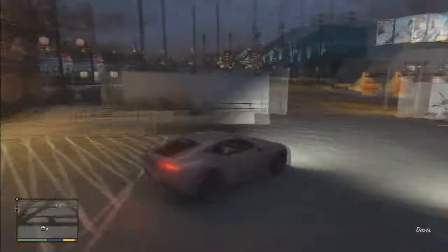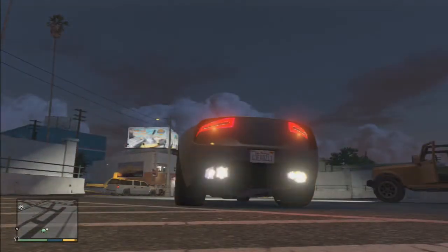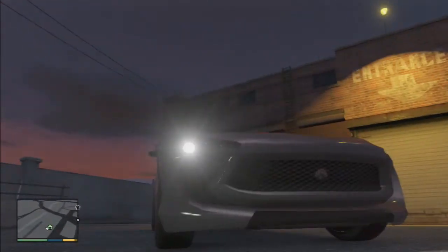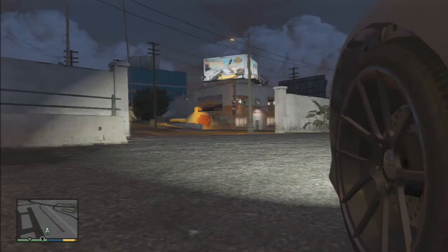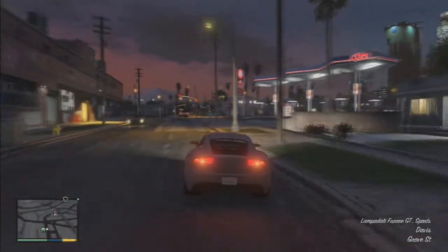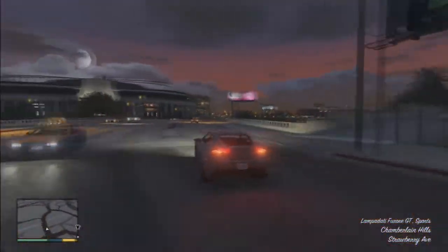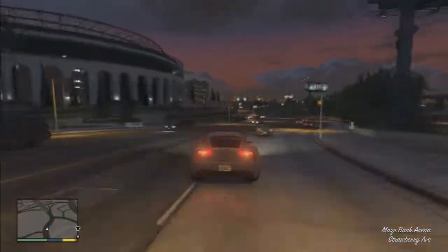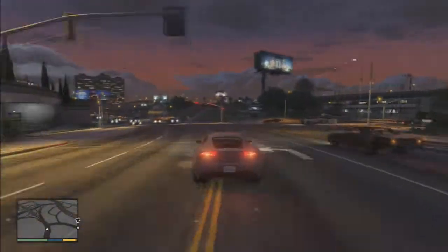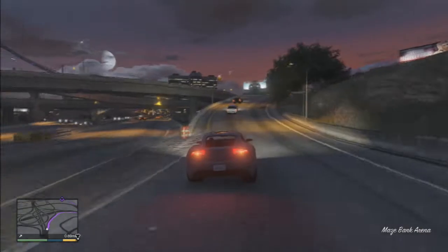Hello and welcome back guys! We're going to be talking about and customizing a car that came in the 1.17 patch update. This car is called the Lampadati Ferra GT. I'm not sure what it's based off in real life — I think it might be a Maserati, an Aston Martin, or maybe some sort of Ferrari, but it's a GTA car called the Lampadati Ferra GT.